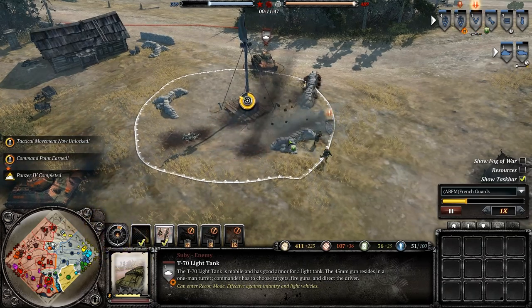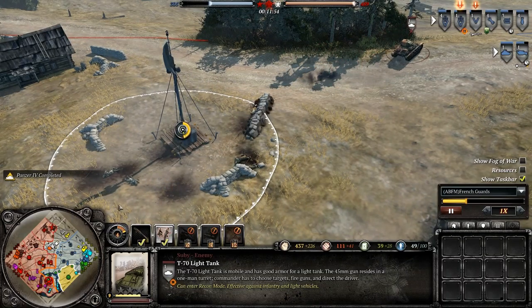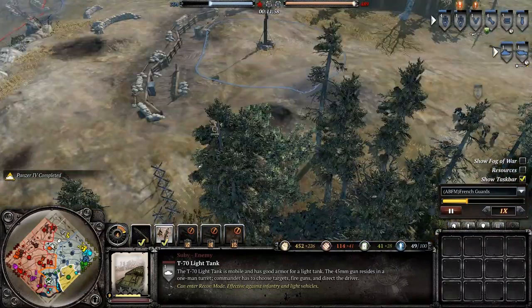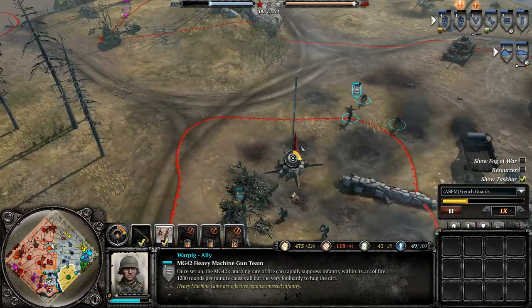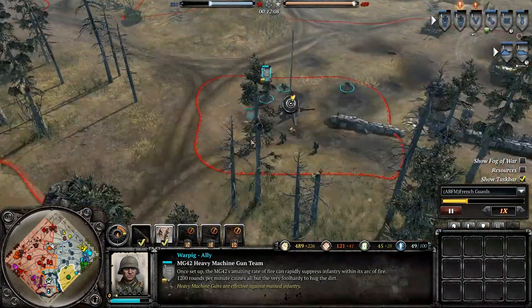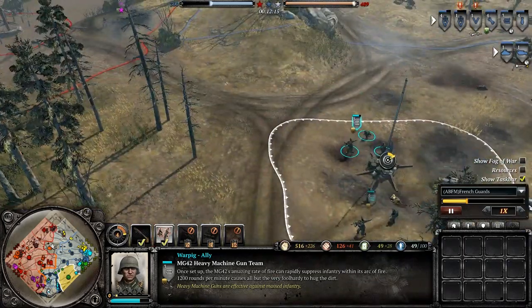The longer the game goes on, the less and less important light vehicles become. Half-tracks are always important — they can be used up until the last second of the game to reinforce troops and keep your men more towards the front. War Pig is kind of all over the place. There's a huge fight for this field every time — you need a lot of troops defending it, but this field usually doesn't have a ton of people.